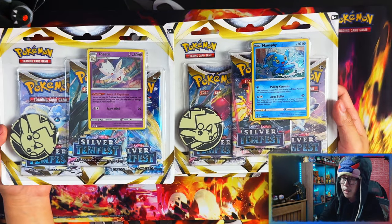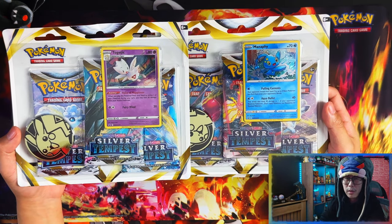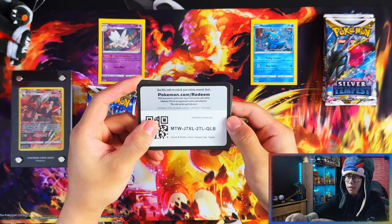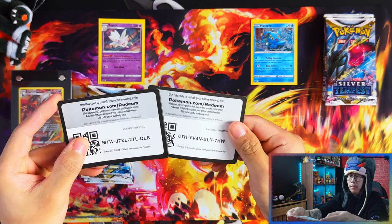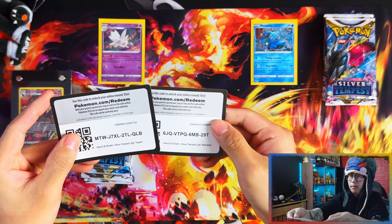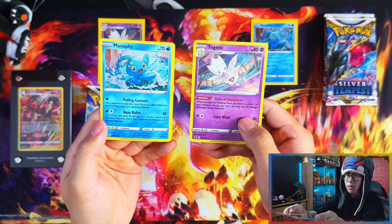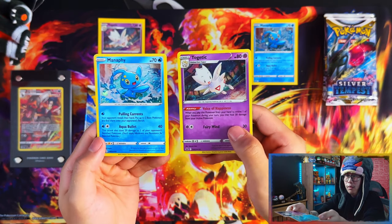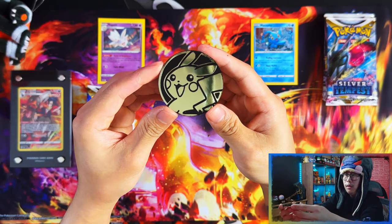Alright guys, so we've got four 3-pack blisters to open today — Togetic and Manaphy. Here are the code cards, and here are the two promos: Manaphy and Togetic. No swirls unfortunately on all of them. There's your promo cards and there's your Pikachu coin.